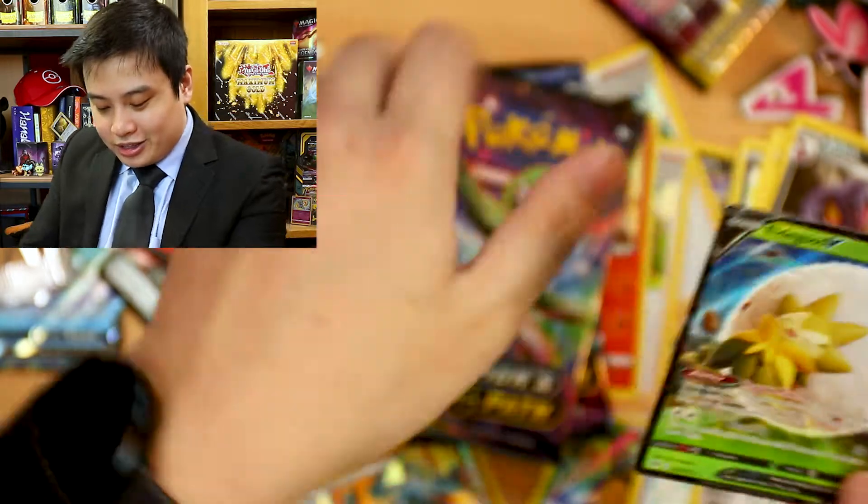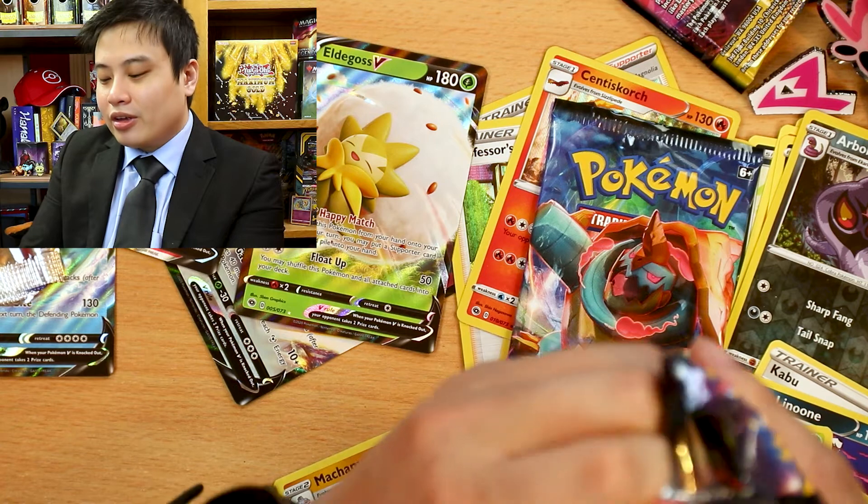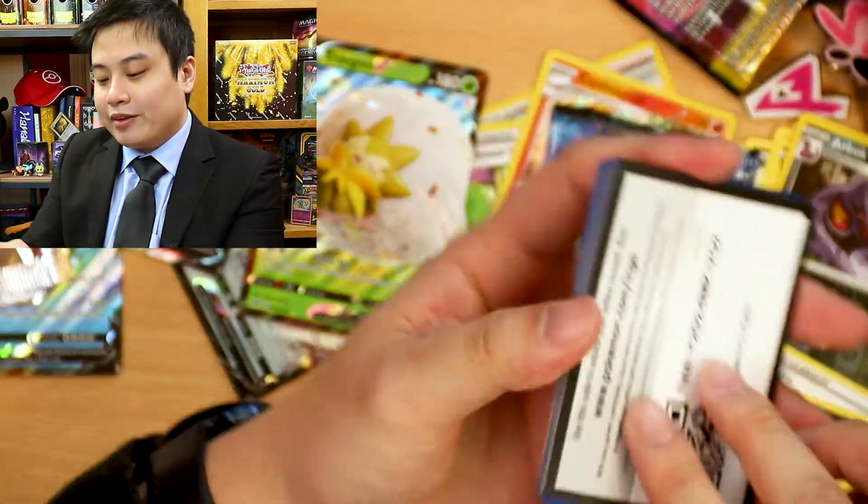And we get an Eldegoss V. So we don't have an Eldegoss yet, so I'm pretty happy about that. But the problem is we seem to be getting one hit per box, which is actually not too bad if you think about it.